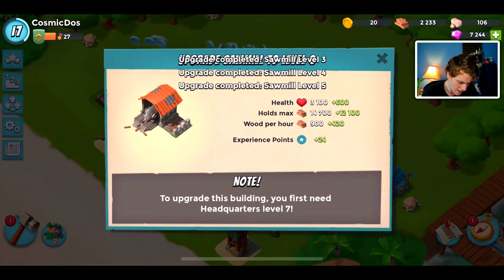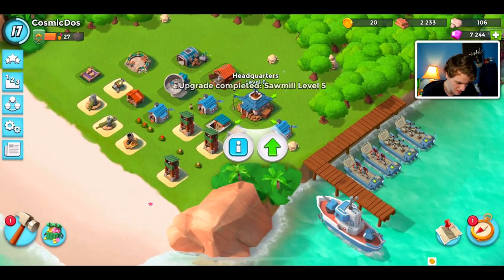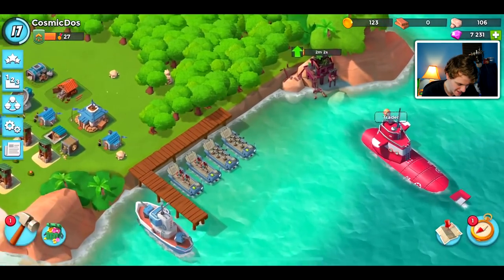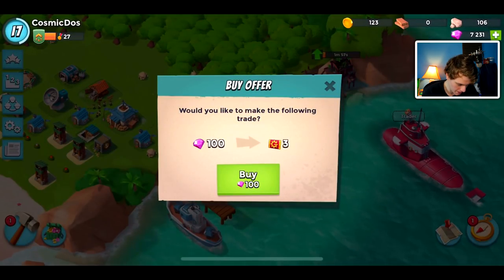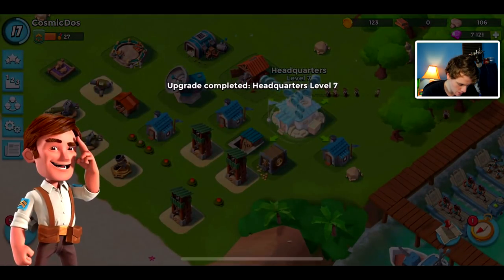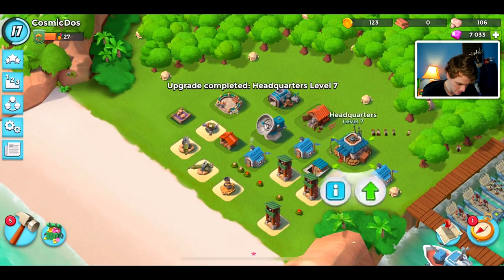I'll probably get maybe one more HQ upgrade after this one. Wait — I can repair this now! Let's repair it — let's get our hero hut going. Let's upgrade our HQ. Almost 200 diamonds there, starting to get a bit expensive. We'll take that gold. Looks like we can get it again — might as well. We unlock some more troops, so that's pretty exciting.